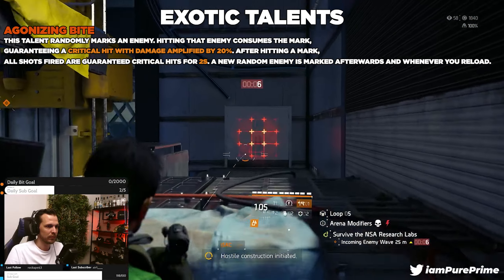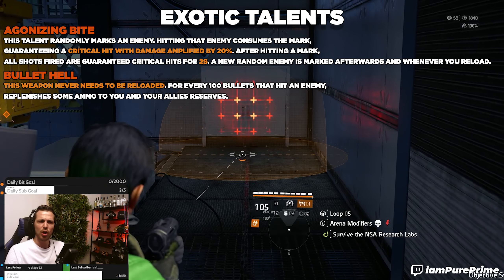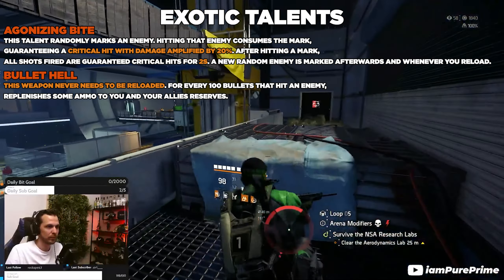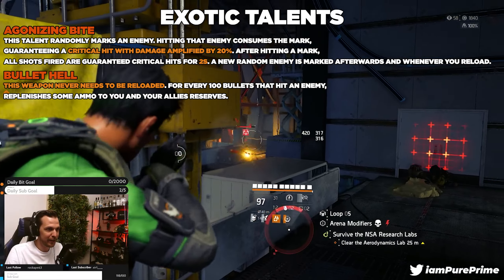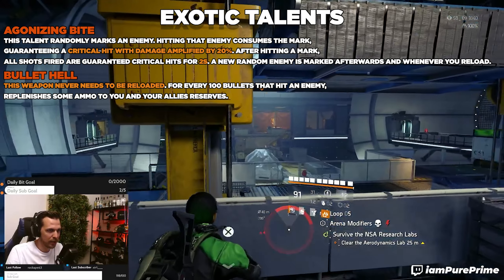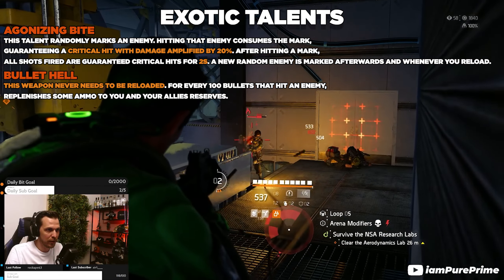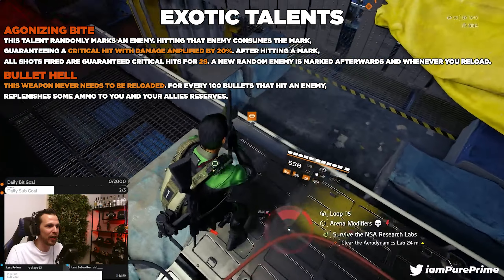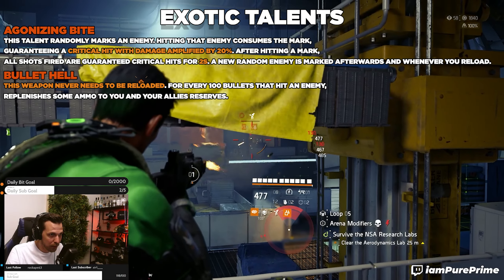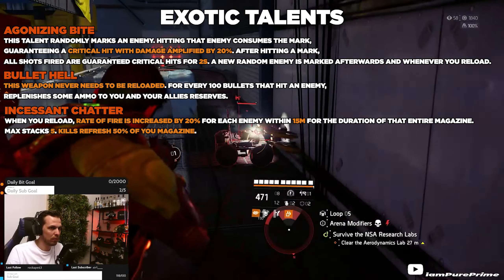Agonizing bite isn't my first go-to exotic talent, but if you already have two other exotic talents, it's a very good third choice. Moving to the second exotic talent — a personal and fan favorite — that is bullet hell. This weapon never needs to be reloaded; for every 100 bullets that hit an enemy, some ammo is replenished to you and your allies' reserves. You don't only get extra ammo, you never have to reload again — which is huge, especially if you're running an LMG that takes forever to reload.